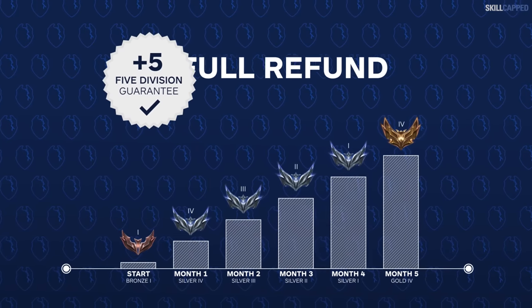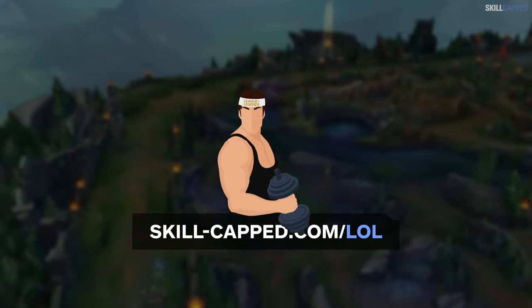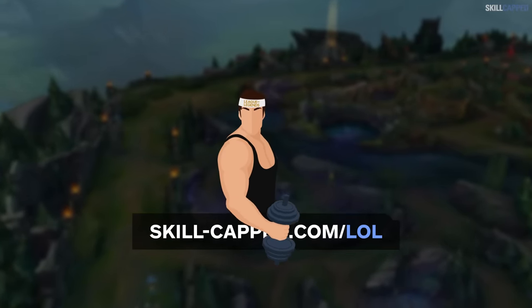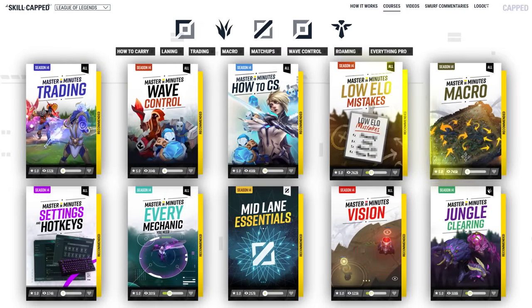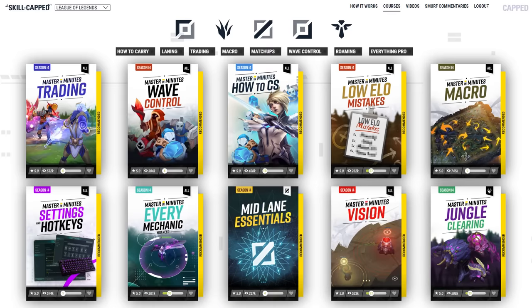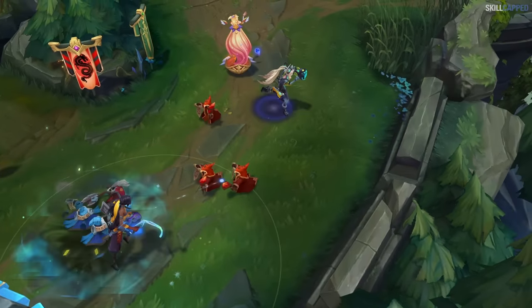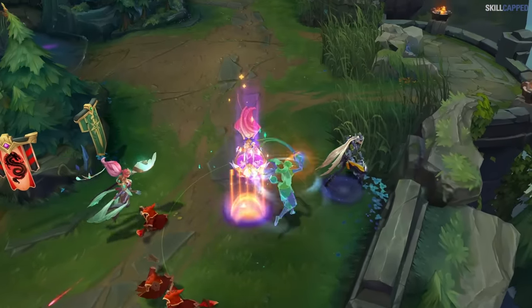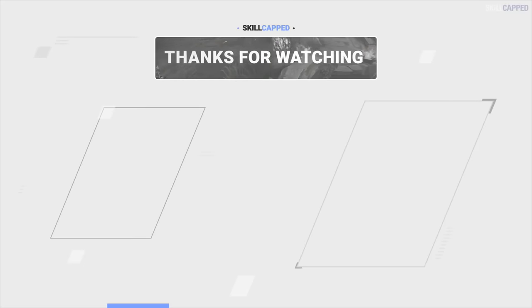Our rank-up guarantee is insane — it's like signing up for the gym and getting a refund if you don't get ripped. That's how confident we are in Skillcapped. We obsess over making the best guides with top players, rigorous testing and top-tier video editing to make your climb easy. If you're ready to level up, visit skillcapped.com and see the difference. So there you have it — a complete look at 10 new builds you can try that are extremely powerful for patch 14.8. Thanks for watching, we'll see you in the next one.